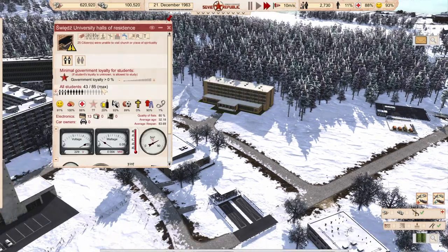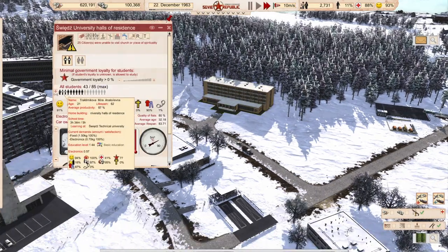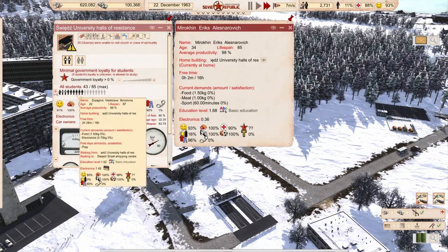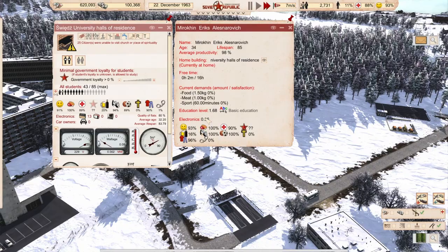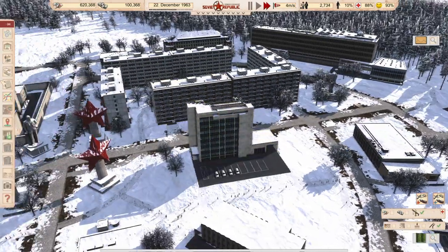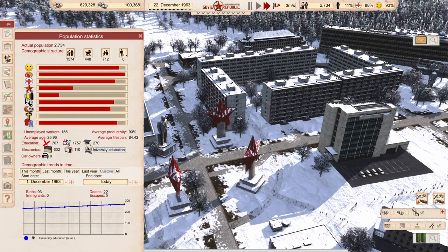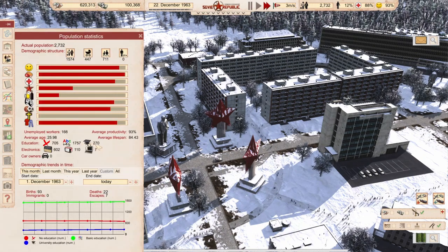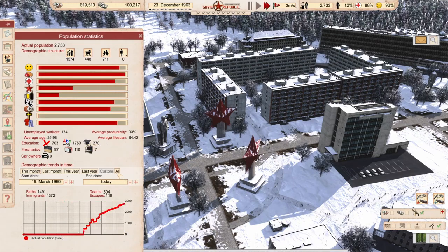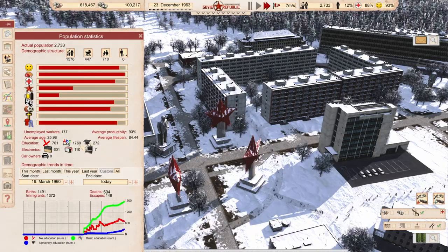The situation with our dormitory - half the people have moved out and the other half tries hard to be educated. I built the dormitory because I don't want to spend money on additional highly educated people, and I need them badly. We've about doubled the amount of educated people - you see how it goes up quite straightforwardly.